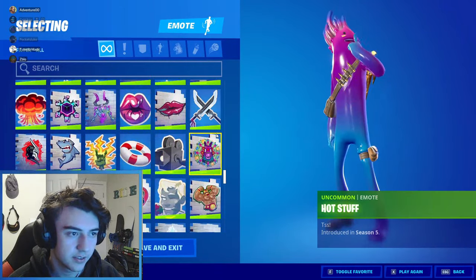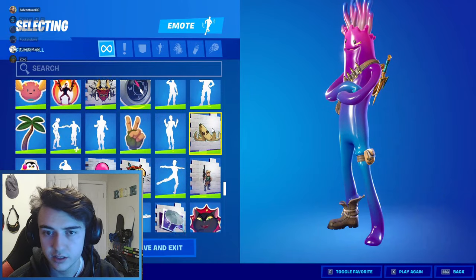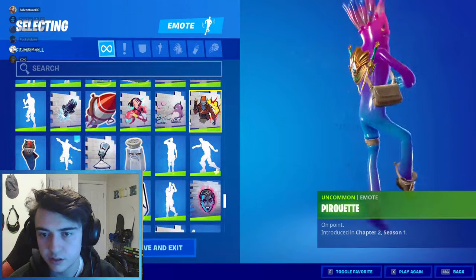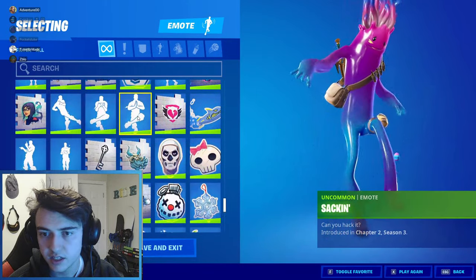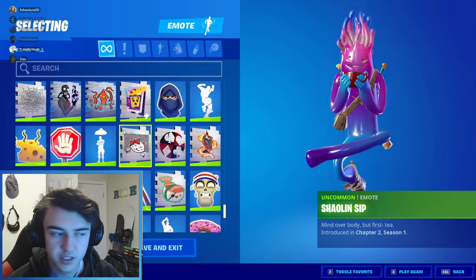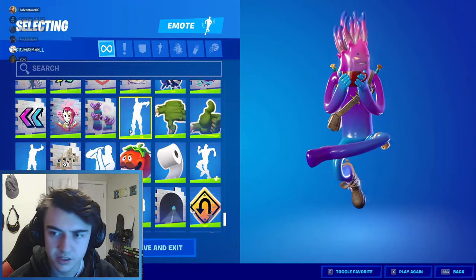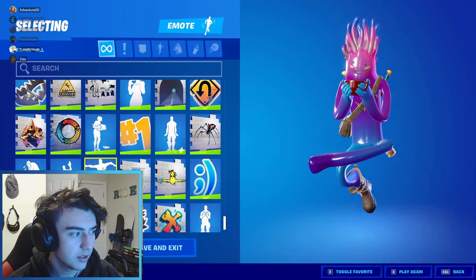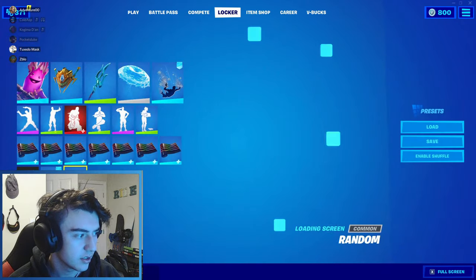Hot Stuff — kinda sexual, Fortnite, huh? I'm a Ballerina. Sacking — pretty solid, really like this emote as well. Sipping — pretty much one of the better free emotes honestly, I really like that one. Other than that I think that wraps it up for emotes. Let's head down to wraps.